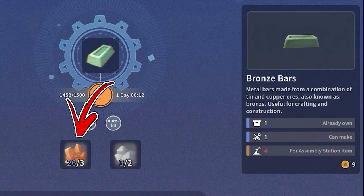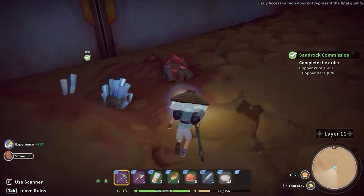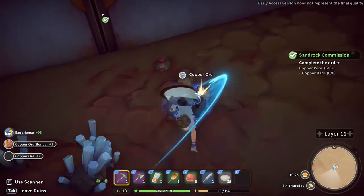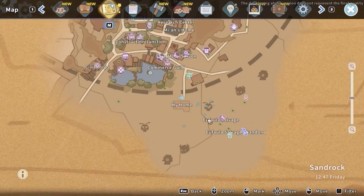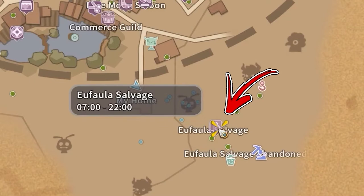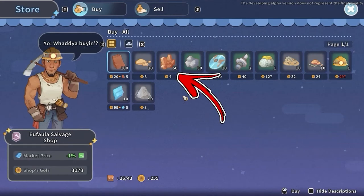To obtain the copper ore you need for this recipe, reach the Abandoned Ruins. In this dungeon you will find several copper nodes you can mine to obtain the copper ore. Occasionally you will also get it by mining the terrain. Alternatively, if you want to save your stamina, you can reach the Ophala Salvage Shop to the bottom right side from your workshop, where you can buy up to 50 copper ore each day for a price of 4 gold each.